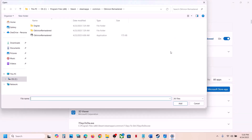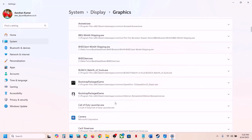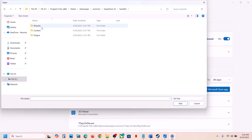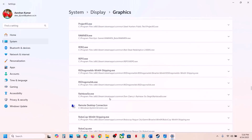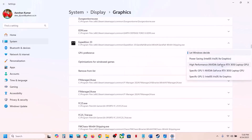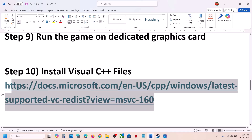The next step is to run the game on the dedicated graphics card. Type 'graphics settings' in the Windows search box, click 'Add desktop app,' open the game folder, select the game exe file, and click Add. Once added, click on the game, select High Performance, and you will see your graphics card listed. Also click 'Add desktop app' again, open Sandfall\Binaries\Win64, select the exe file, click Add, scroll down to find it in the list, click on it, and select High Performance. Then launch the game and check.